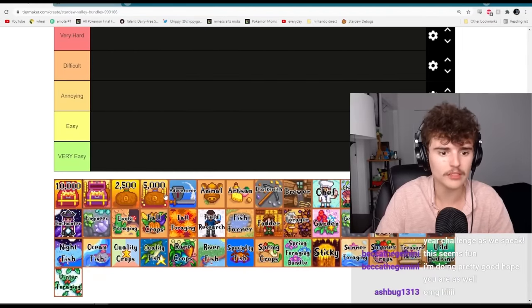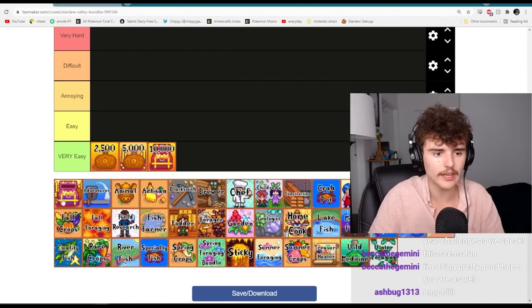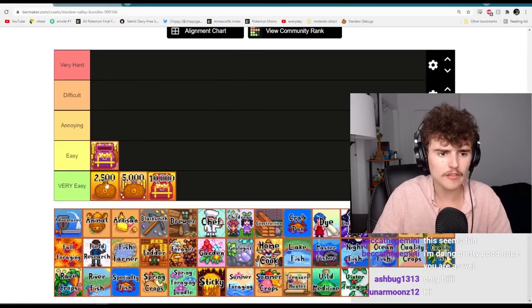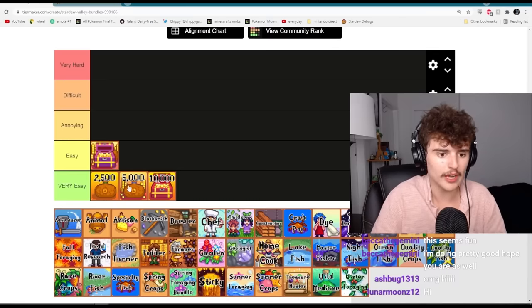First off, I have all the money ones. The money ones are all very easy. I'll put the 25,000 in easy instead of very easy because you unlock the vault last of all the bundle rooms you can access, so by then you probably have enough money to afford all of these.